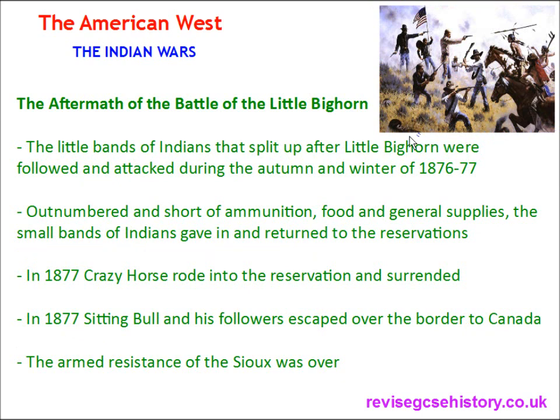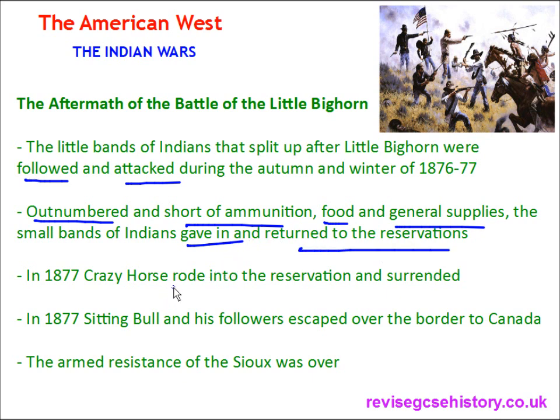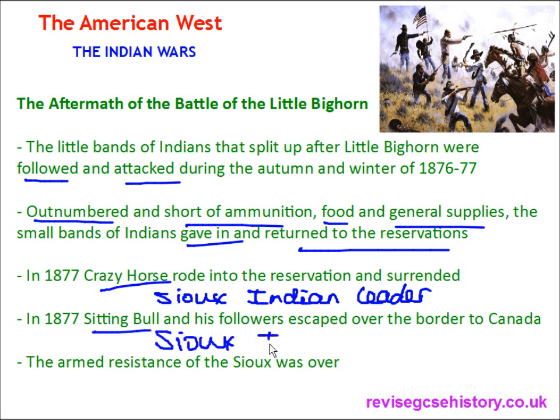After the Little Bighorn, the little bands of Indians that split up were followed and attacked during the autumn and winter of 1876 and 1877. Outnumbered and short of ammunition, food, and general supplies, the small bands of Indians gave in and returned to their reservations. In 1877, Crazy Horse, a Sioux Indian leader, rode into the reservation and surrendered. Also in 1877, the day before Crazy Horse surrendered, Sitting Bull — another Sioux Indian leader — and his followers escaped over the border to Canada. The armed resistance of the Sioux was over.